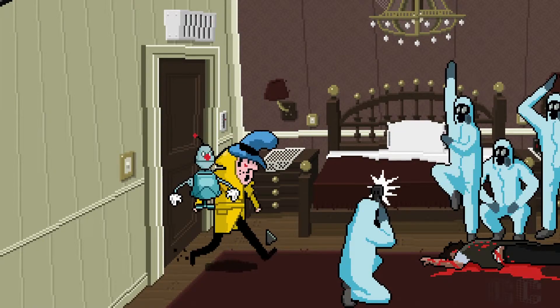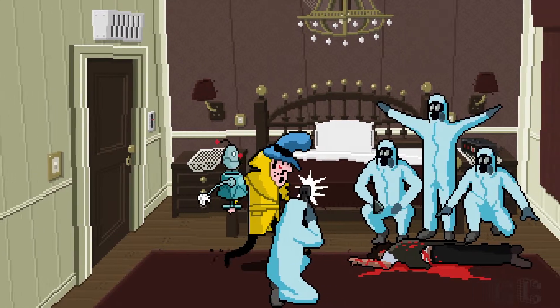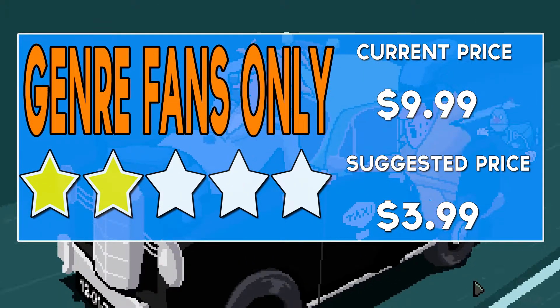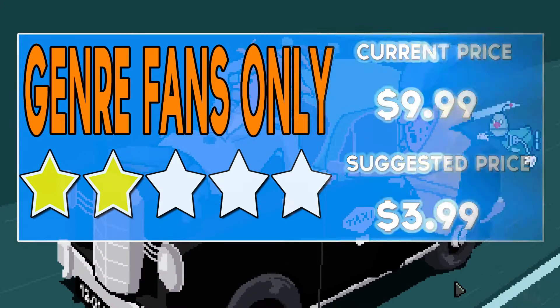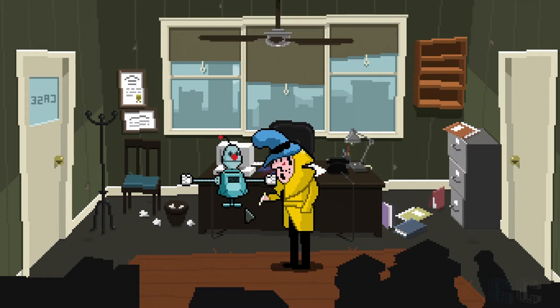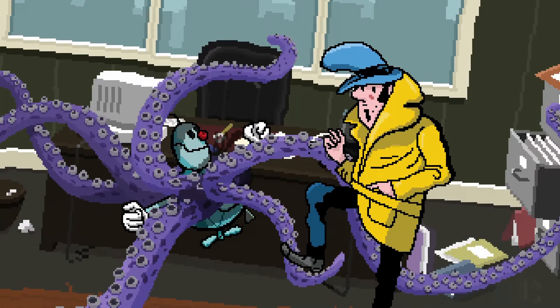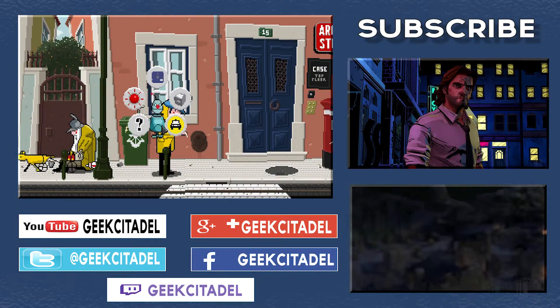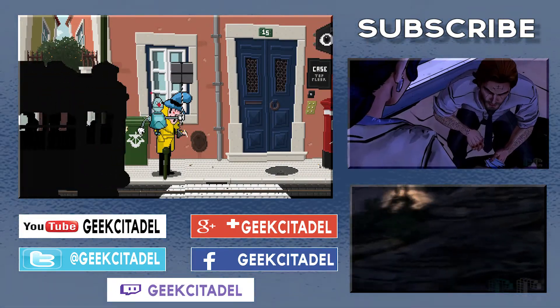Detective Case has a nice visual style, but it hurts itself in every other area. Geek Citadel gives a genre fans only rating for Detective Case and Clown Bot in Murder in Hotel Lisbon. The graphical style is appealing, the gameplay is average, and the story hinges on comedic dialogue that isn't really funny at all. For more Geek Citadel reviews, subscribe to our channel here on YouTube and check us out at geekcitadel.com.